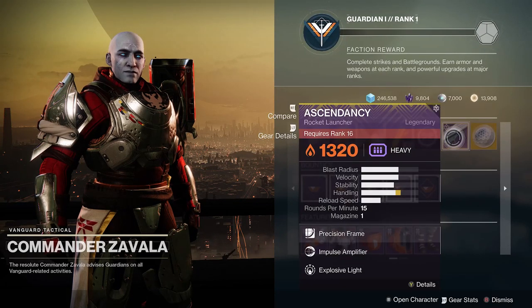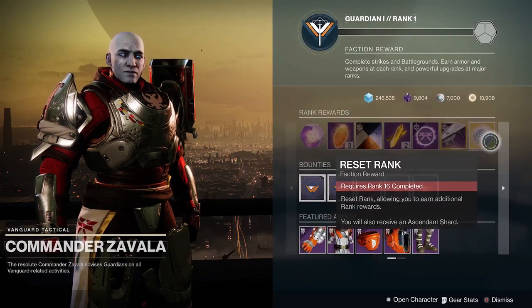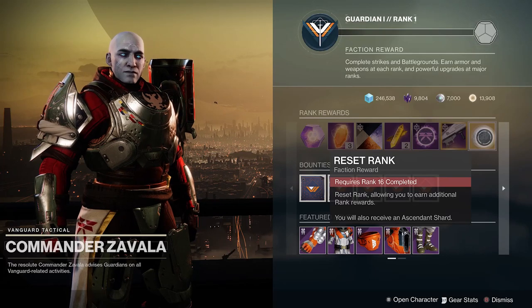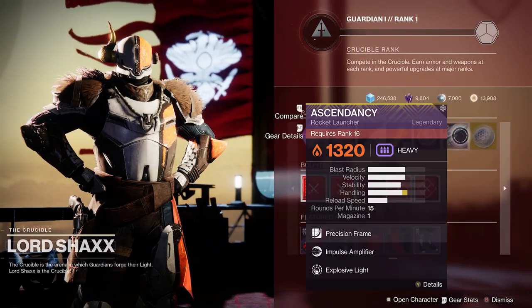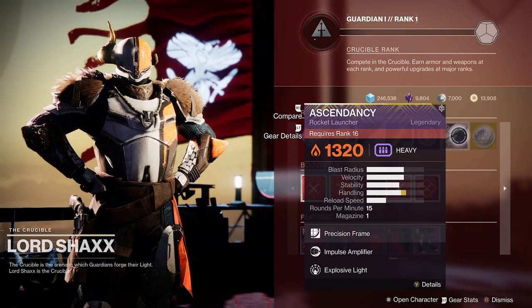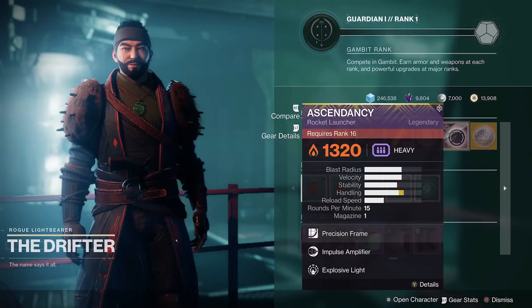Very similar to previous seasons, all you needed to do was rank up in whatever playlist it was, and once you hit a certain rank you unlock some rewards and then claim them. You could reset your rank once you hit max rank and earn some rewards all over again — some of them change since some are one-time things. It is added to this rank reward path and it is under rank 16 for all three vendors: Zavala, Shaxx, and the Drifter.